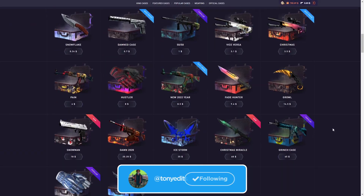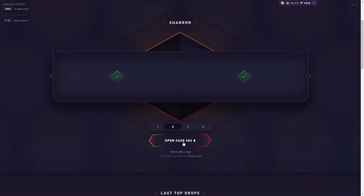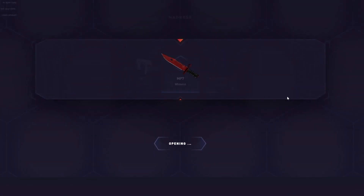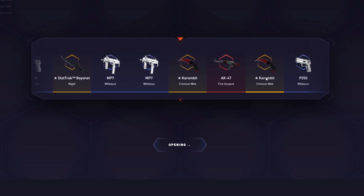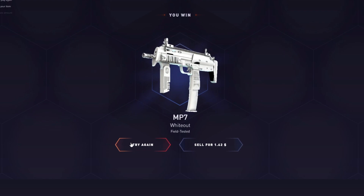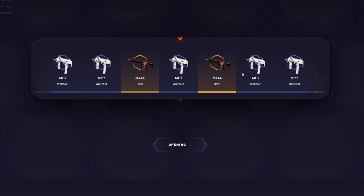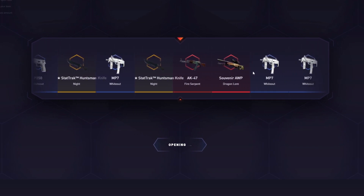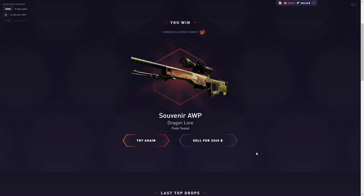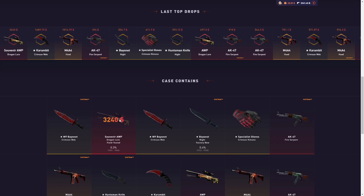Okay we're going to do some solo openings - we are down atrocious. Let's do the Madness case, the most expensive case on the site - 376 dollars. We're gonna get MP7 Whiteout but we run it back - 376 dollars and we are gonna get... Souvenir Dragon Lord! Yes - 3,240 dollars. I think it's one of the top items - second top item!